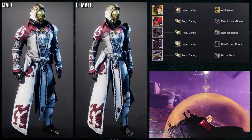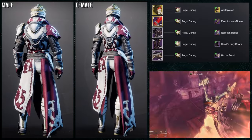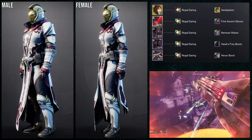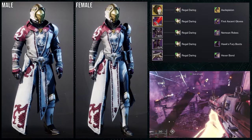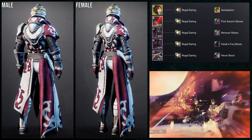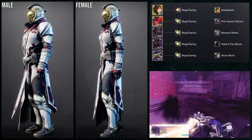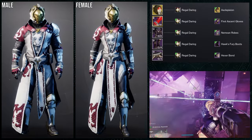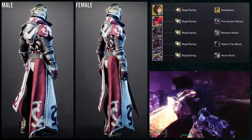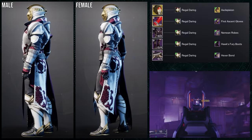For the boots, Hawk's Fury boots — I wanted something regal looking because everything in this set is super regal. And then Hexer Bond — I think it's the weakest choice here. The reason I used it is because it has a glow, but more importantly it's armored, so it looks like one side is armored and the other is not, which is what I was going for. So I don't hate this set — I actually do like it a lot.